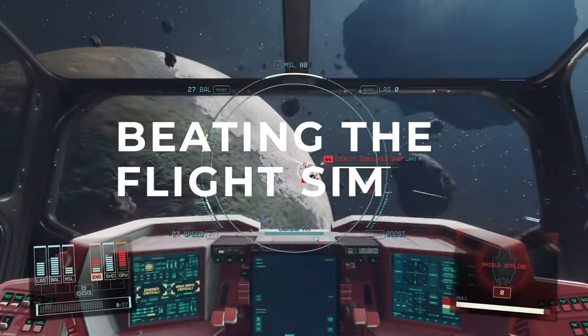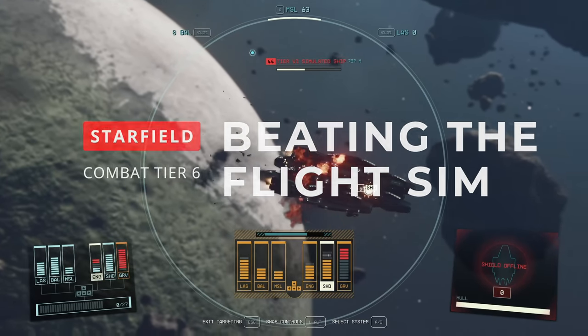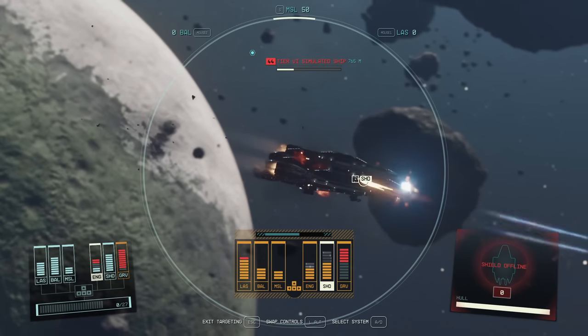Hey guys, Dantix here, back with another Starfield Guide. Very early on in your Starfield journey, you'll arrive on the planet Jemison in order to talk to Constellation.